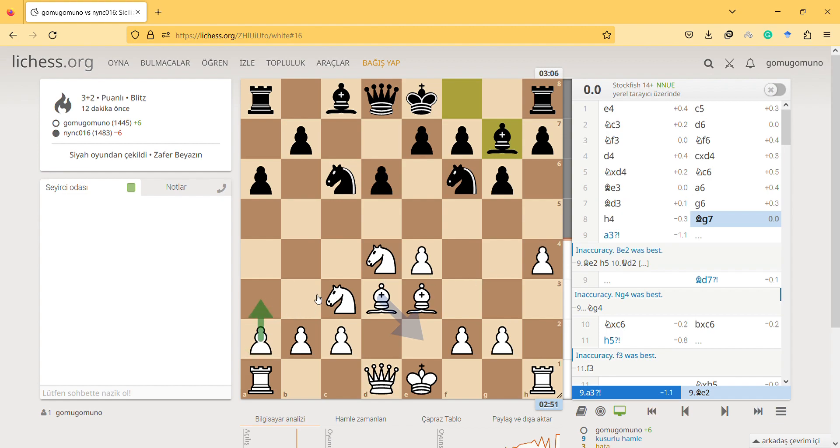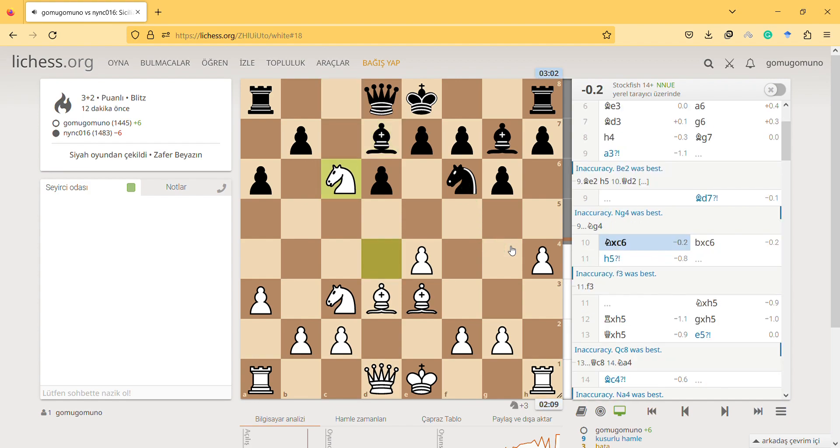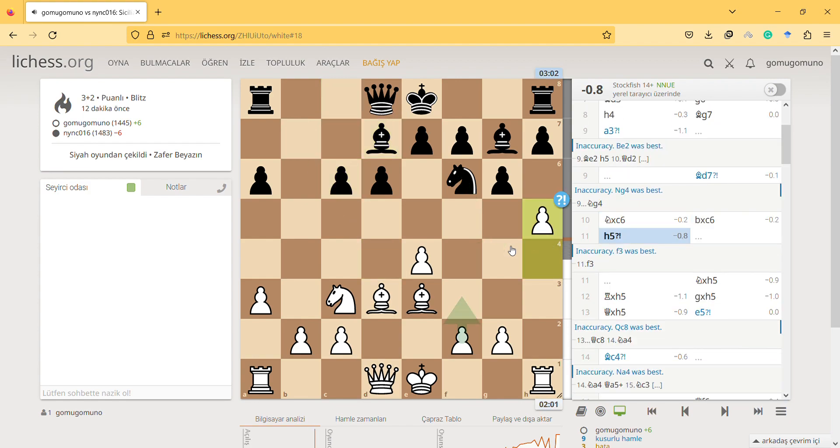I think once you have completed your development, a3 is sort of useful, but if something is missing then it is not the best move — it's an inaccuracy. I think he can play here and I should stop it. He didn't; he played an accurate move too. So take, take.